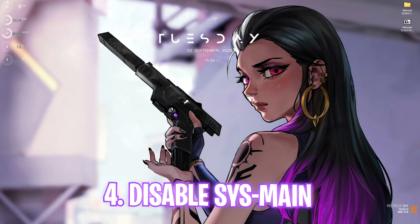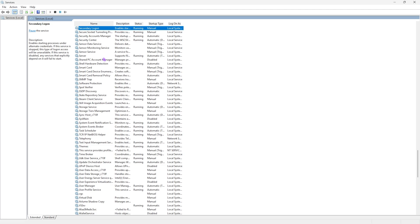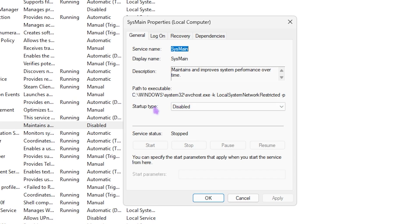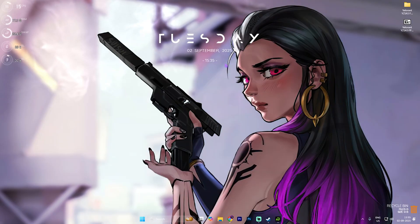Next step is disabling SysMain — this is a very important step. Search for Services and press Enter. Select any service and press S on your keyboard to jump to services starting with S. Find SysMain, right-click, go to Properties, set the Startup Type to Disabled, stop the service if it's running, then click Apply and OK. SysMain consumes up to 15 percent of your CPU resources, so disabling it will optimize your processor and reduce background processes.